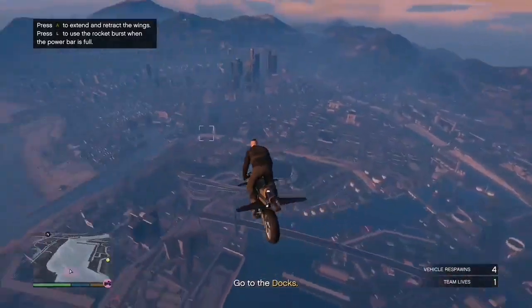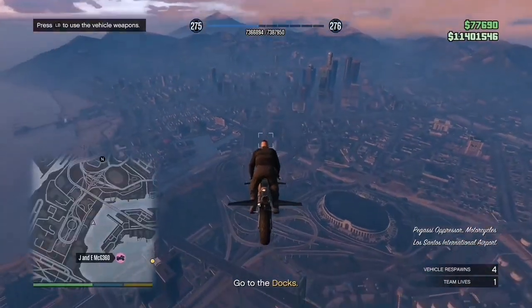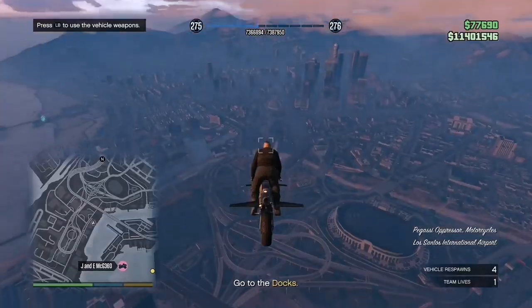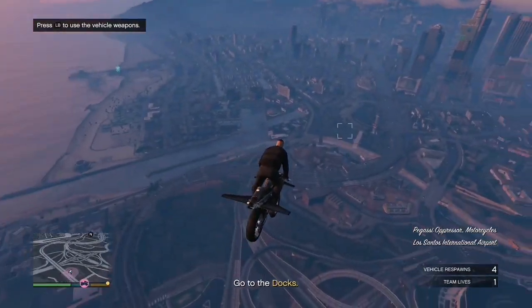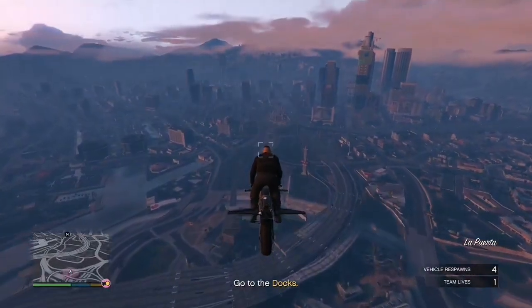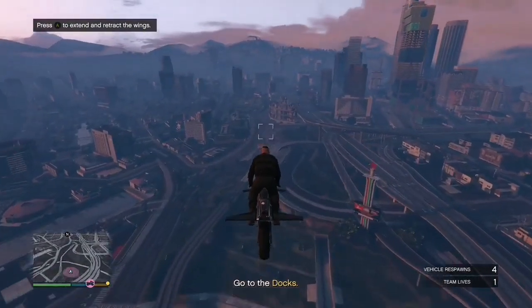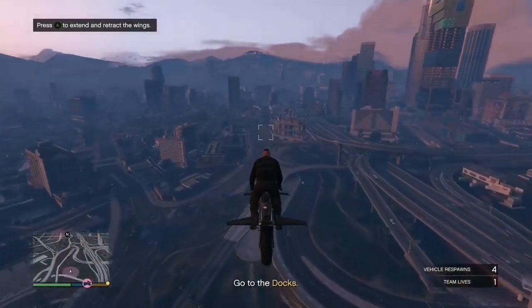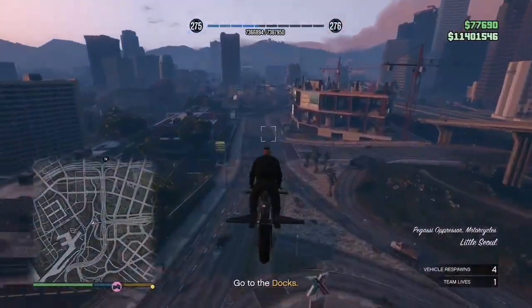Now I need to save the outfit, and to do that we need to get into the apartment. Tell your friend to fly around on the oppressor but try not to get killed, because we only have one team life and we will need to use it in a minute. Make sure you have one piece of explosive — I'd recommend an RPG. Fly over to your apartment.